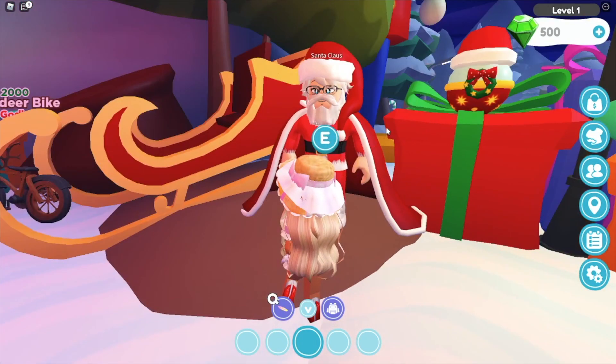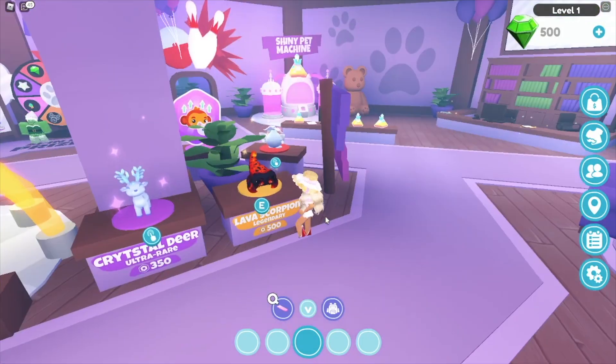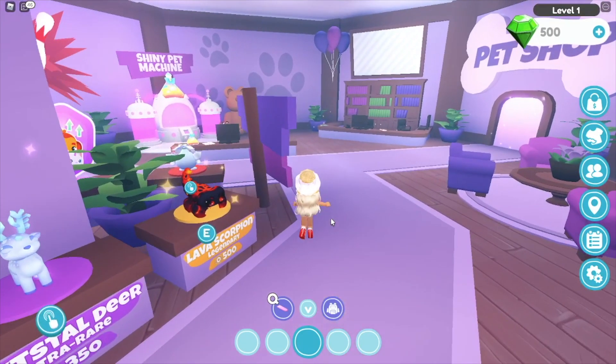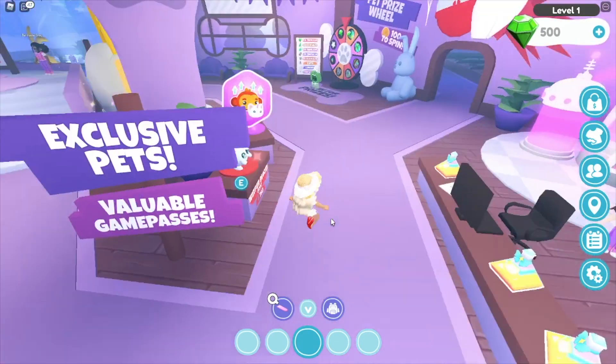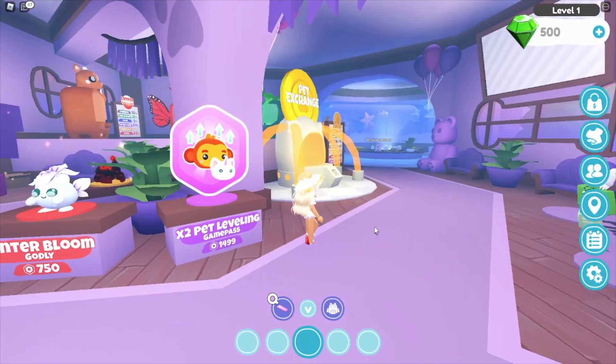Let's talk to Santa and see what he has to say. So here we have the new pets: we have a Crystal Deer, a Lava Scorpion, and a Winter Bloom. Oh my god, I love Bloom - so beautiful.